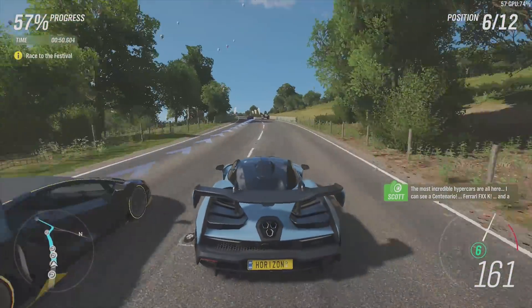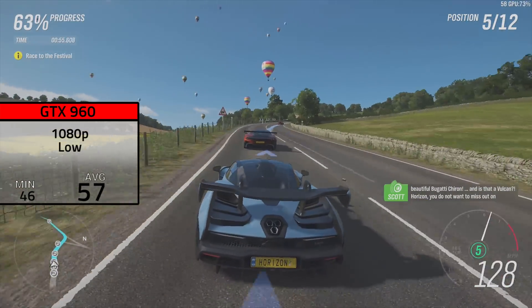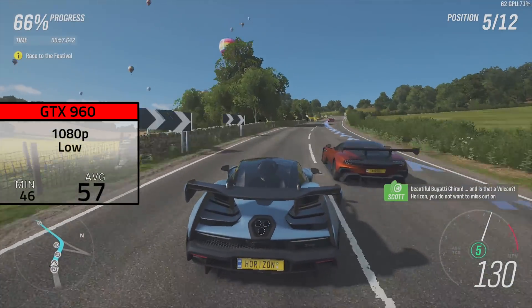Moving on to our 1080p capable cards, the GTX 960 was up next, and in 1080p at low settings — the same settings I showed for that graph earlier — I got an average FPS of 57.